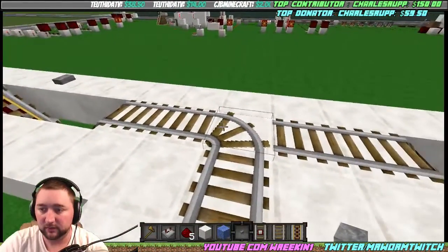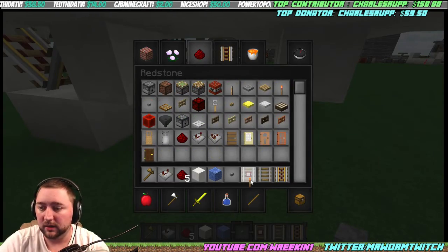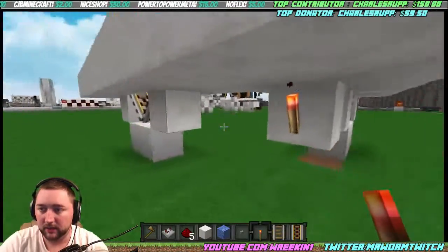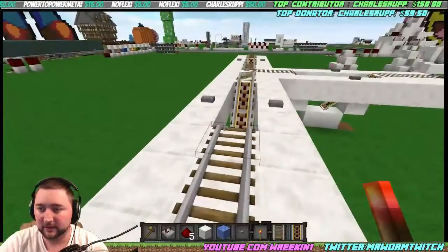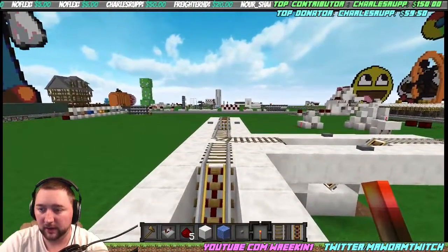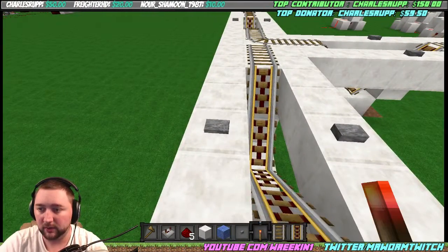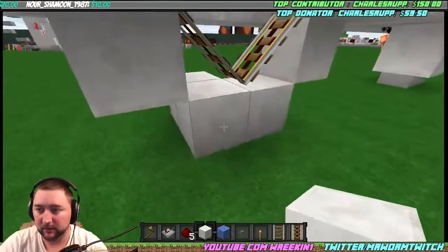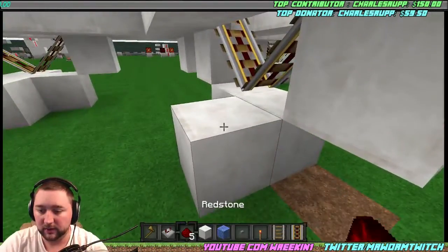First, take a look at the direction that our rail is going. Let's say we don't want it going that way — we want it facing the other direction. What you do is spike a torch right there, and that changes the direction of our rail. So we're going to pretend this is home and that is our mine shaft down that way. When we come into this station, we want to go straight when we hit the left button. We leave one air block gap, then put a piece of quartz and a piece of redstone.